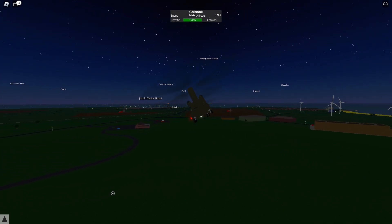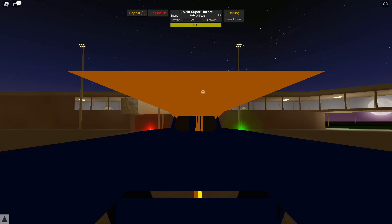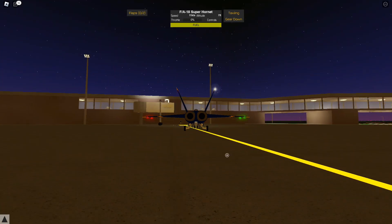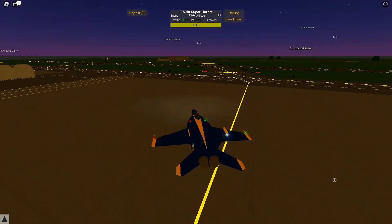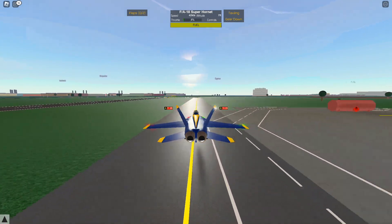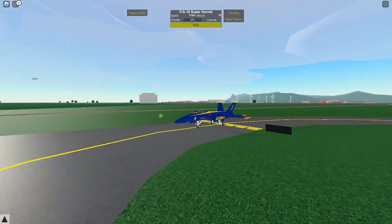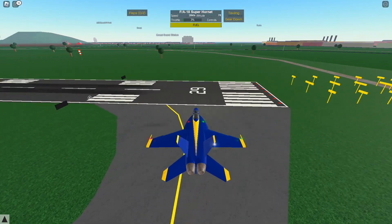Let's head to Mellett Airport. I have the Blue Angels, so we're just going to fly around. Let's get to Path actually — I'll speed this up. Let's get to the runway and take off.